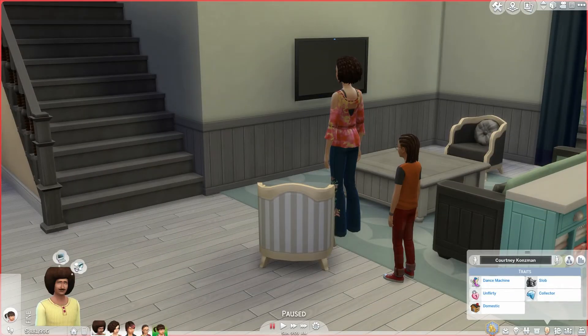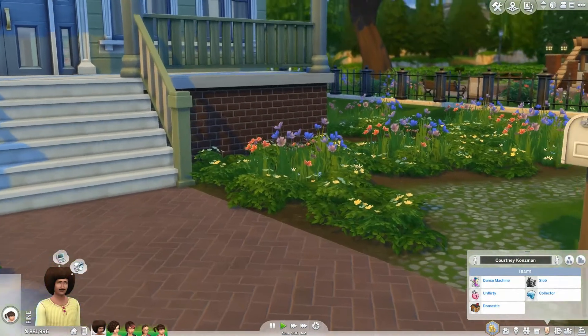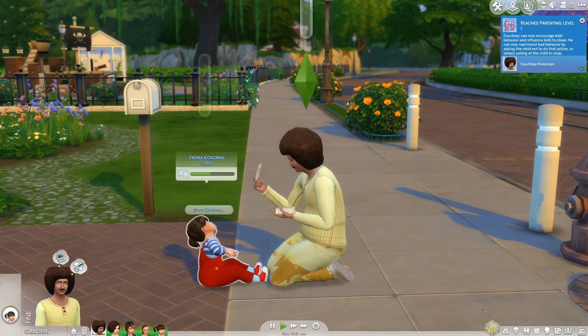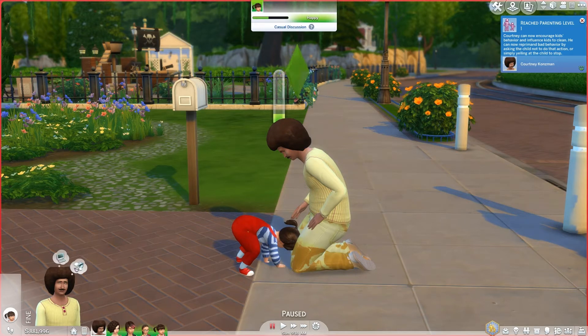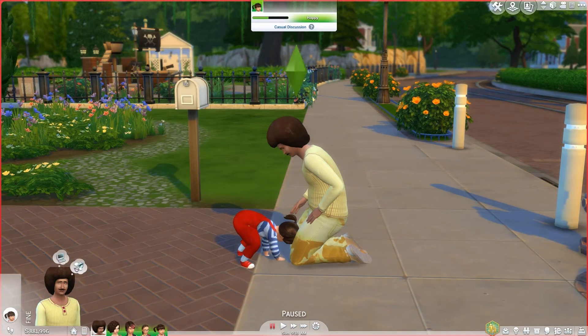Welcome to the third part — the gameplay overview! I haven't touched this pack yet, so you saw me struggling in Create a Sim and Buy/Build mode. I only have 20 minutes with a timer set. So where is he — he's talking to his daughter. He can hug lovingly. He reached parenting level one! Courtney can now encourage kids' behavior, influence kids to clean, and reprimand bad behavior by asking the child to stop or yelling at them.